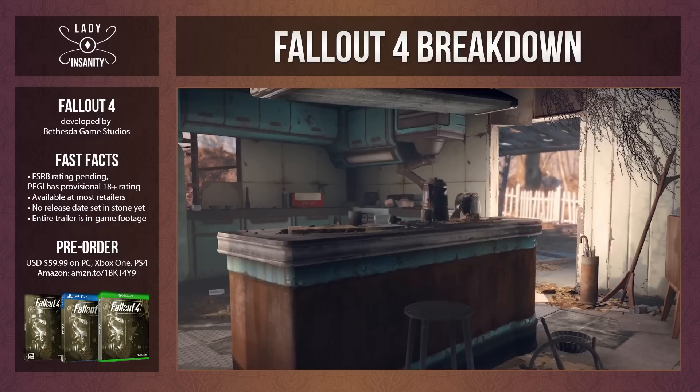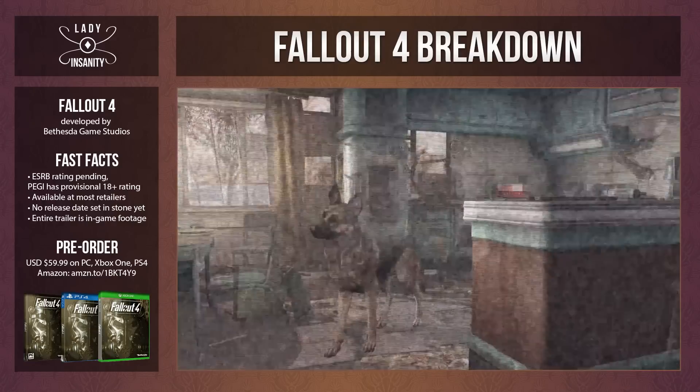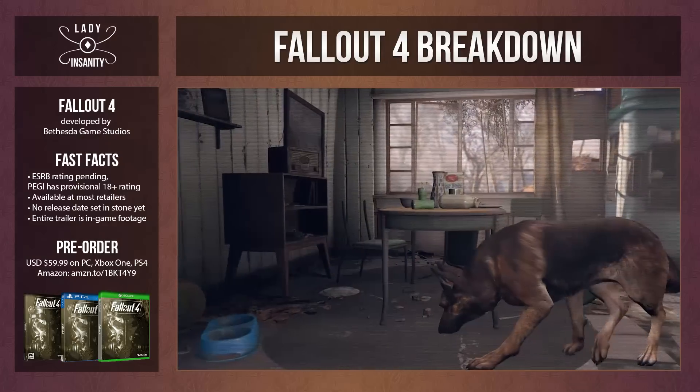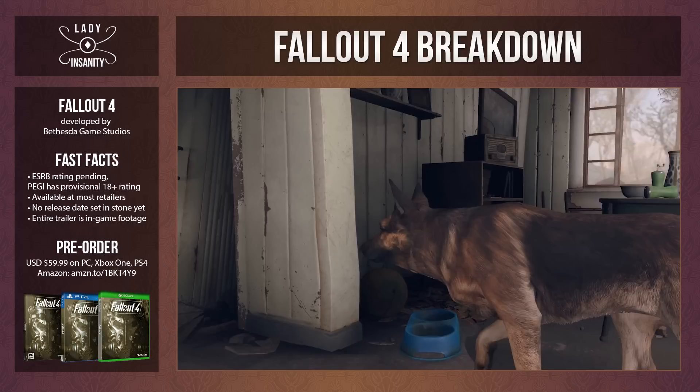Not completely sure, but it kind of looks like the same pup that King had in New Vegas. I'll bet the brain and limbs are still intact. Sugar bombs on the table, so we know we'll probably be back. And Mr. Handy, the home model. The fact that the dog's still looking for food and there are models for dog bowls has me thinking — will Fallout have us micromanage our dog companion? Have to feed him? Possibly have a spot in our home base to keep her fed? Maybe.